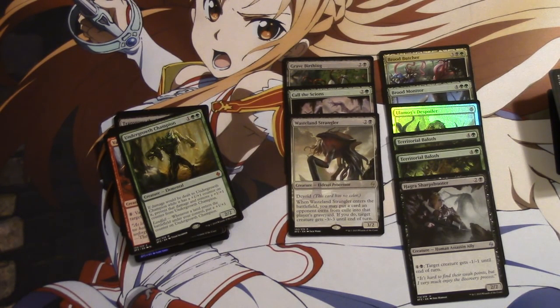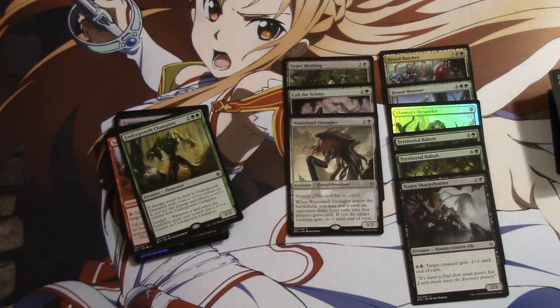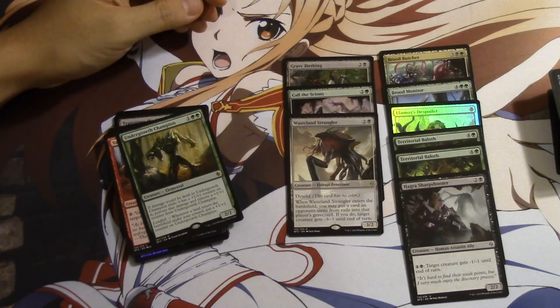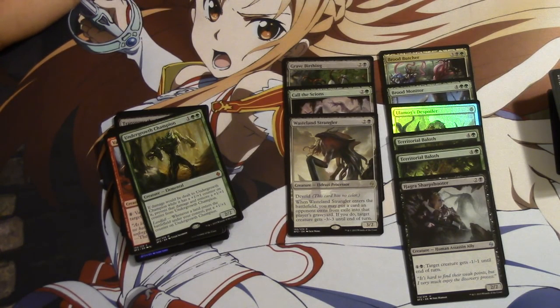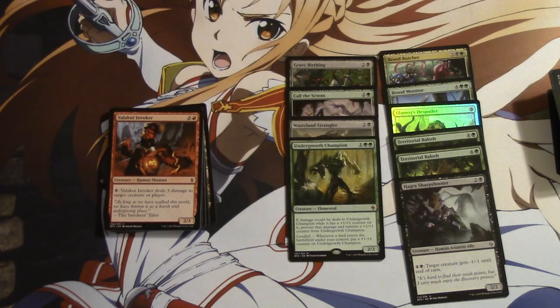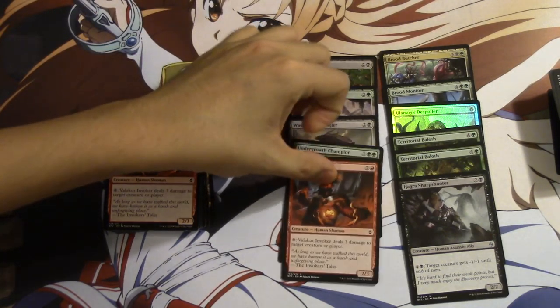Undergrowth Champion — this card is a real deal. I don't know how else to say it. It probably will be played in Standard and it's going to be very strong in limited. There are very few ways to deal with it — obviously Wasteland Strangler deals with it quite nicely, and Brood Butcher would deal with it, but other than those cards that exist only in this deck, it is very difficult. It only gets bigger and bigger every turn, especially in Standard with fetch lands.